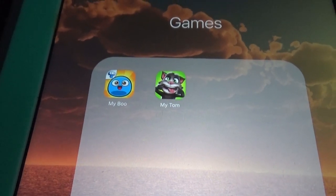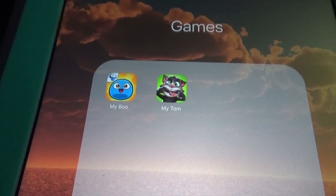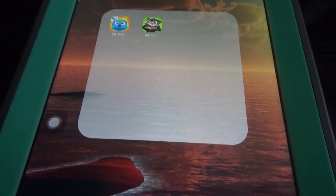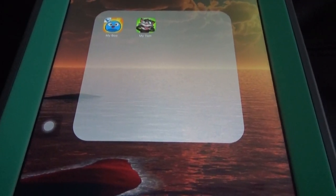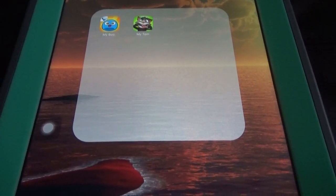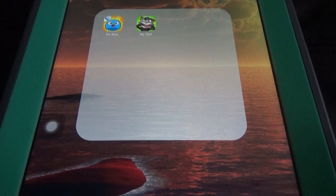Hi, welcome to Brooks HD. Today I'm going to compare the two virtual pets: My Boo and My Talking Tom. As we all know, My Talking Tom is from the famous makers Outfit 7 and almost everyone has this app.